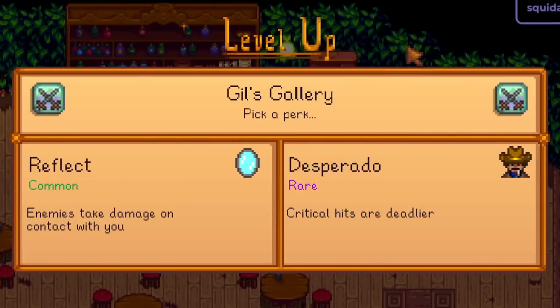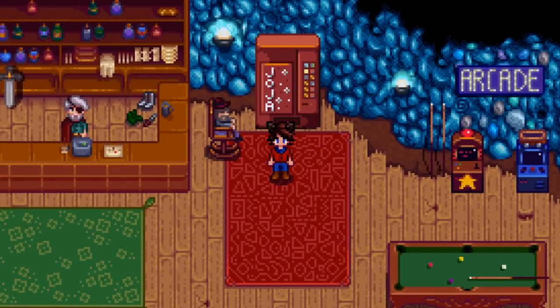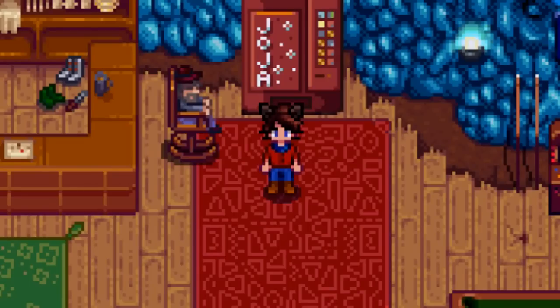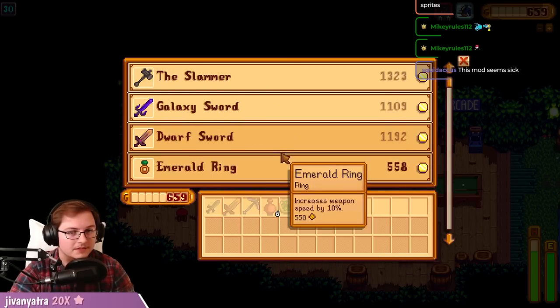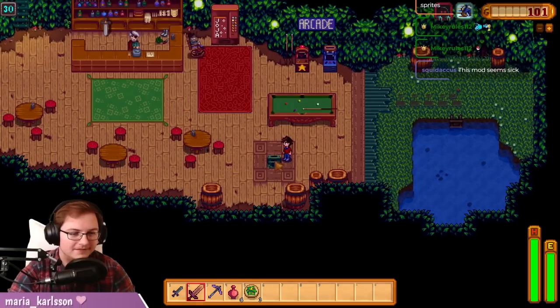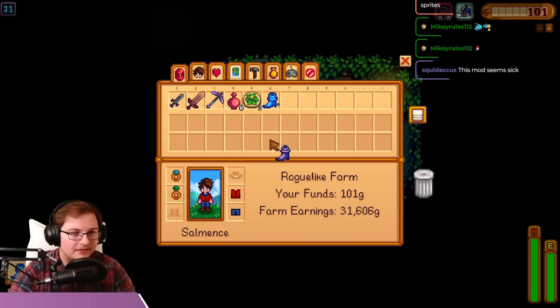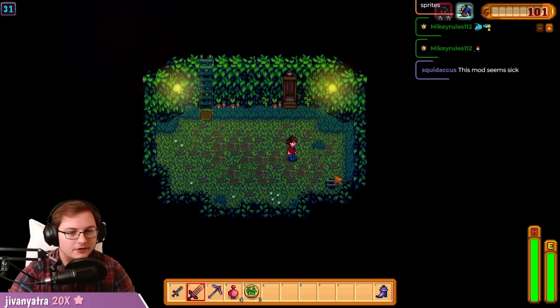The two perks I get are reflecting damage on hit or deadly critical hits. I'm not really doing a critical hit build, but reflecting damage only works if you get hit, which isn't exactly the goal. I go over to the shop — life elixirs and an emerald ring is all I can afford. I head on down, and immediately I get a treasure floor and get the mermaid boots. While it's not as much defense as the dragon scale boots, the plus 8 immunity is too much to pass up.